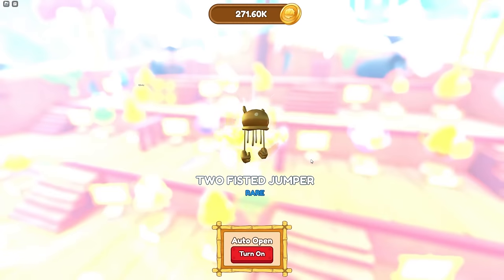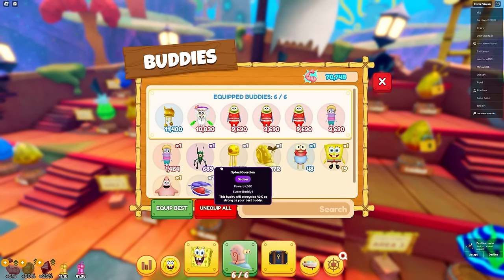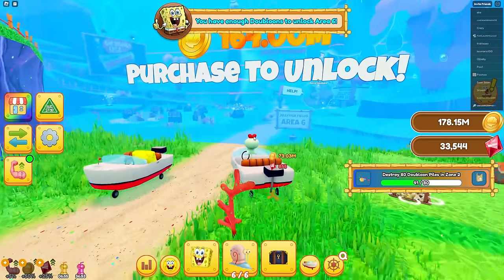For this next egg I need at least 9.75 million coins - not that hard. Since it's a golden egg it should be very op. I got a rare - at least not a common. That thing is 11,000 stats, insane! My total pet power is 70k. Enough to unlock area six - we did that really fast!